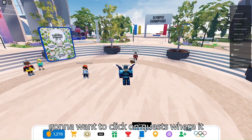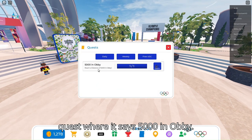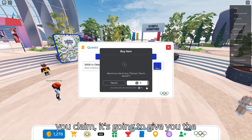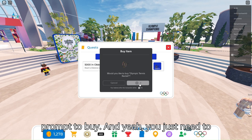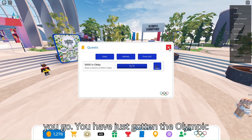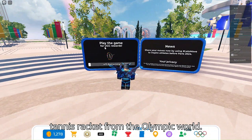Once you get 5,000, you're going to want to click on quests where it says free UGC. Then you're going to see the quest where it says 5,000 in Obby. Then you're going to want to claim. Once you claim, it's going to give you the prompt to buy. You just need to click buy, click OK, and there you go — you have just gotten the Olympic tennis racket from the Olympic World.